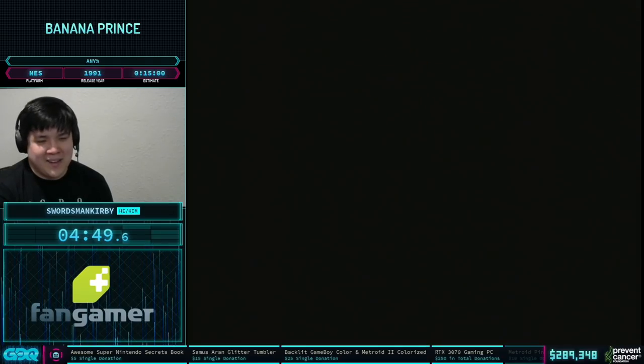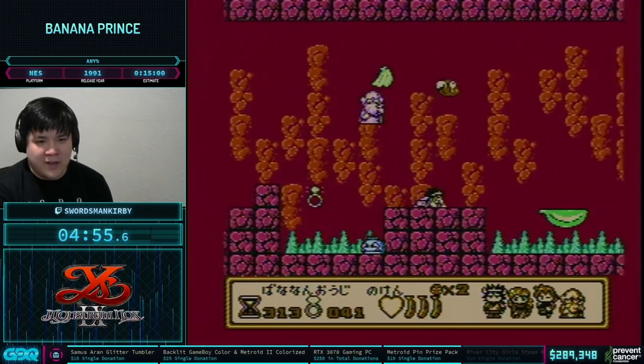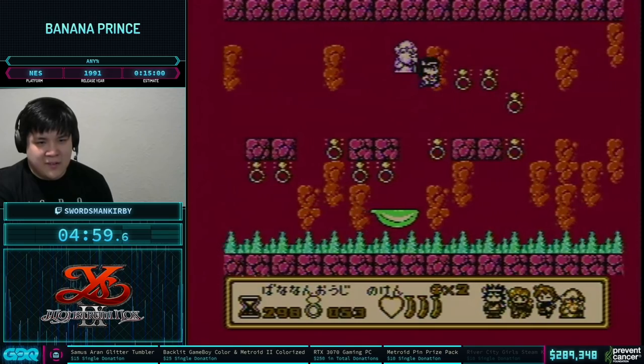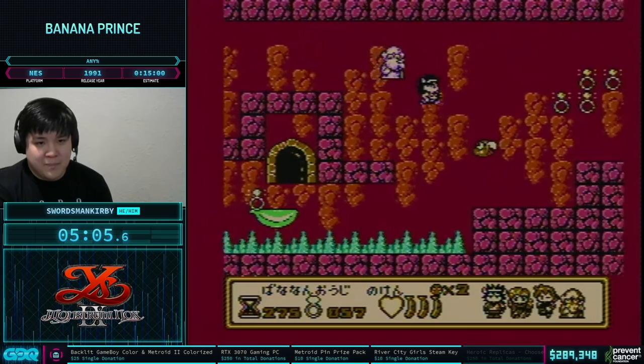Luckily the double vine helps with the climb too, so that platform in the top right would not have spawned if he'd died anyway. I have a really ugly backup for that — glad we didn't have to use it. There's going to be a little bit of farming for rings, and I'm going to be taking a couple of intentional deaths here, so we have some time for donations.